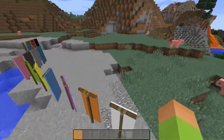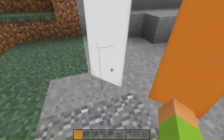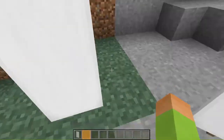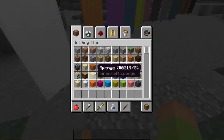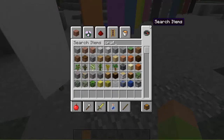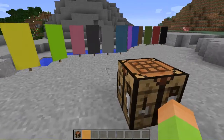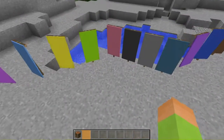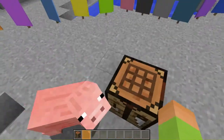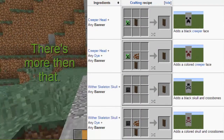You can kind of paint on them, but not by placing one down and painting directly with a brush. Instead, you do it in a crafting table, kind of like with fireworks. I haven't prepared much so I'll just show you some different patterns. There's also a link in the description to the Minecraft Wiki banners page with all the different combinations you can use.